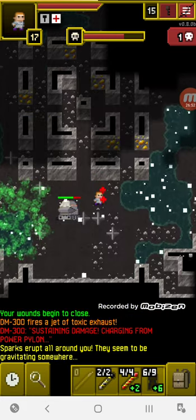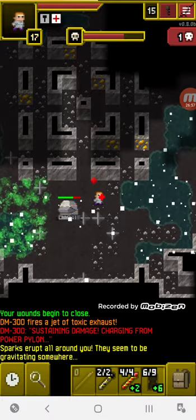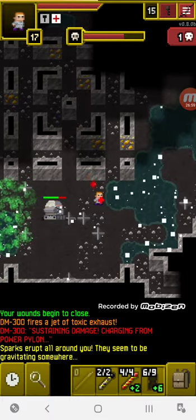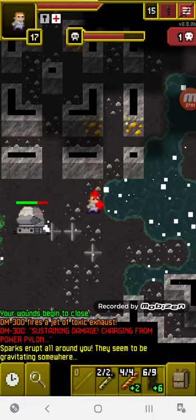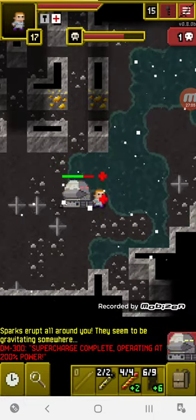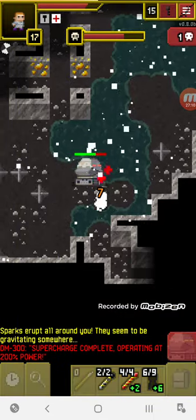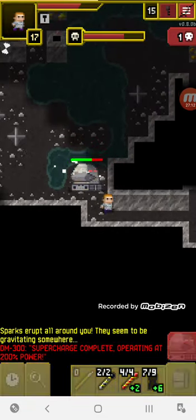The DM-300 is now entering a mode where he doubles his speed to 200% power — I don't think he increases damage, just speed, so he can easily catch up to you. He's not moving right now because he's charging up. 'Supercharged complete — operating at 200 power.' Now he's much faster and catching up, doing considerable damage. That's where the potion of haste comes in, but I don't need it yet so I'm just going to brute the damage.